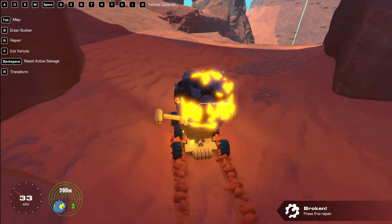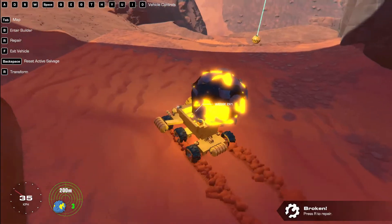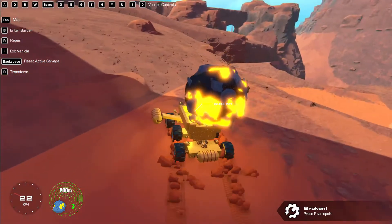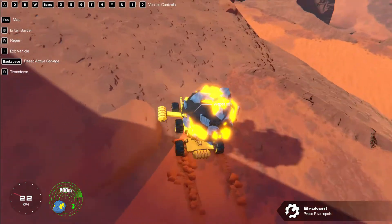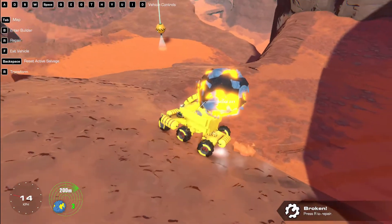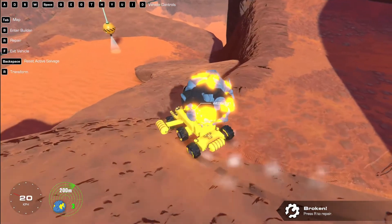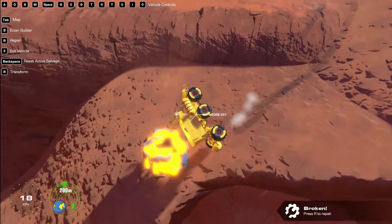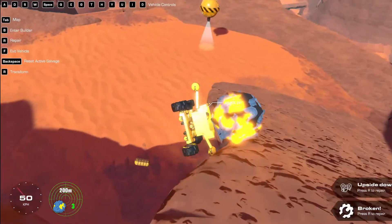Don't go too fast. We broke something. I think we're okay. Where's the smoothest way down here? Definitely not off this ledge. Is this smooth-ish? Yeah, this is it right here — this is the smoothest way down. The smoothest transition. Oh god... oh god... help... mommy.